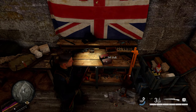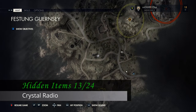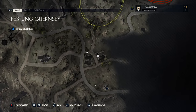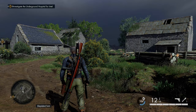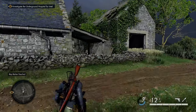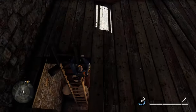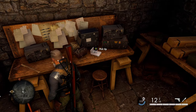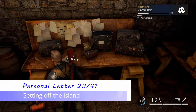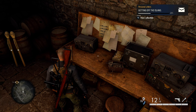Moving a bit east along that road, you'll come to an area with four buildings. Go to the northeastern-most building, which is the smallest one and has a blue roof. Head inside and drop down through a hole into the basement. Right on the workbench in the basement is our first hidden item of the level. Right beside that hidden item is our next personal letter.